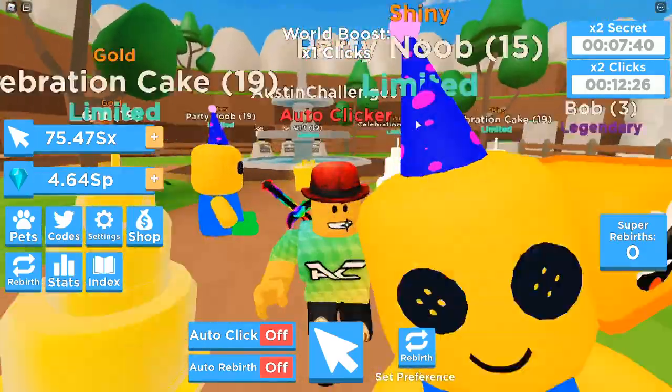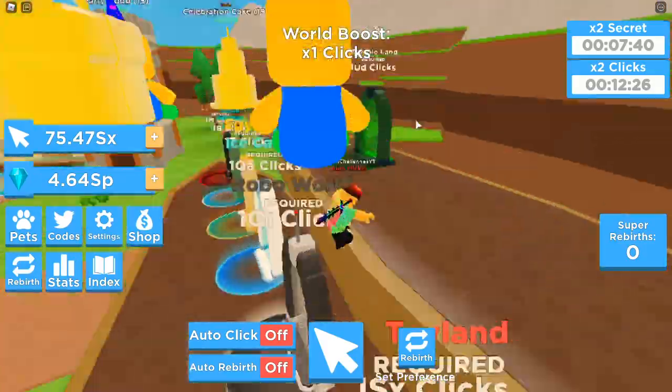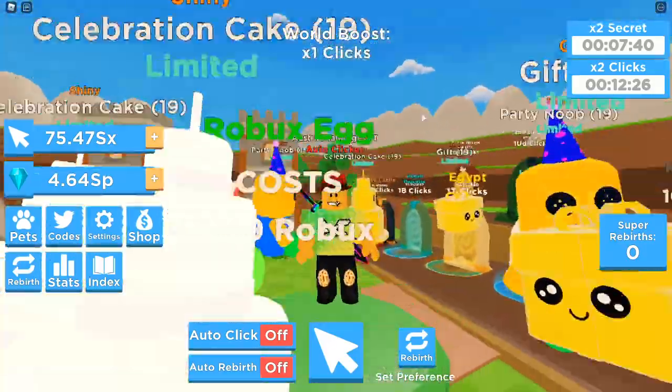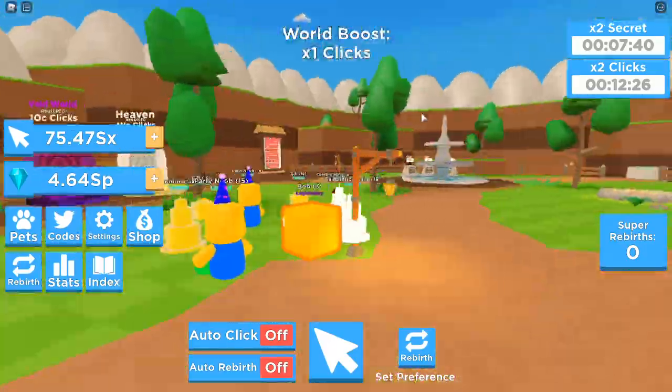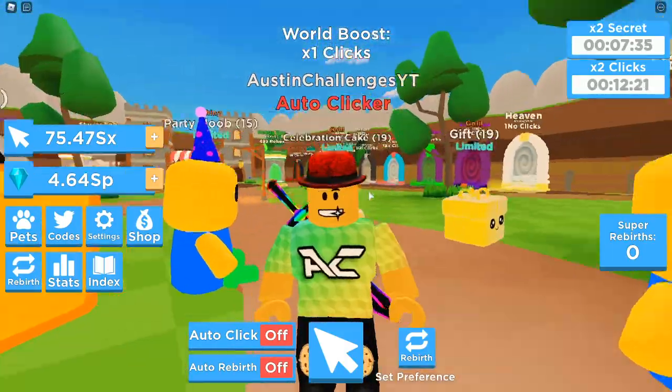So this is a diamond update for the new Clicking Champions update. There's no new portal — what they've done is added diamond pets into the game, which is super cool. It's update 19, so let's go over the codes right now.